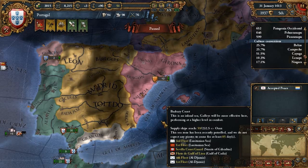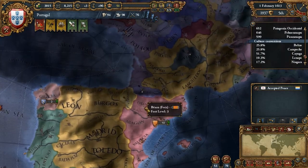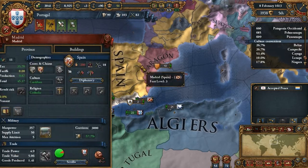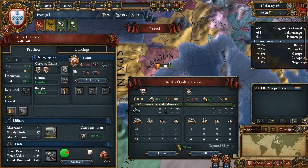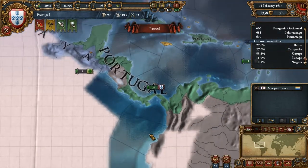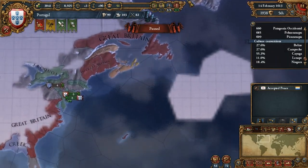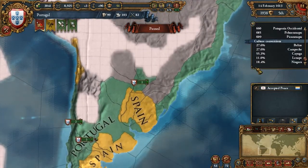I'm back with another video of EU4 Portugal playthrough. This is the point in the game where I'm just scoring and making friends and enemies. I'll get myself fixed up and then maybe go exploring afterwards. How did I unlock all this map discoveries? I'm puzzled.